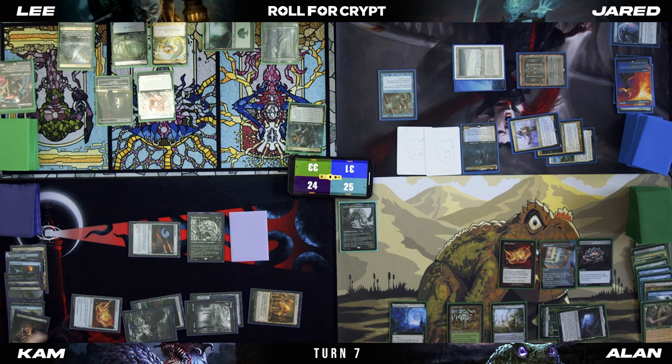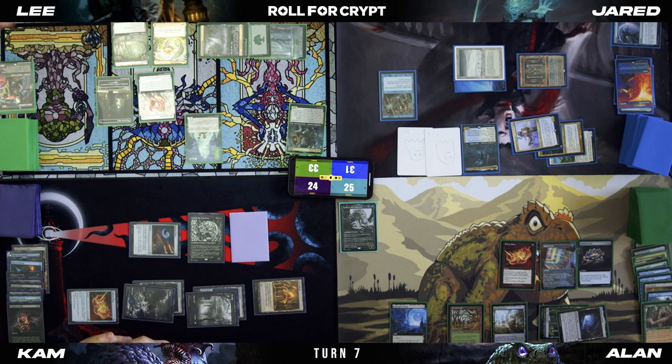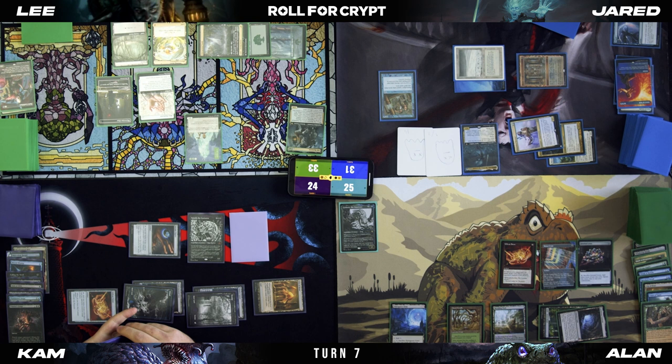Two green and one black. Discard Prairie's Grasp. Your go, buddy. Two green one generic — I'm going to play an Eternal Witness and get the lovely Food Chain back to my hand. Pass turn. Another counter goes on all creatures — I will lose Eternal Witness.